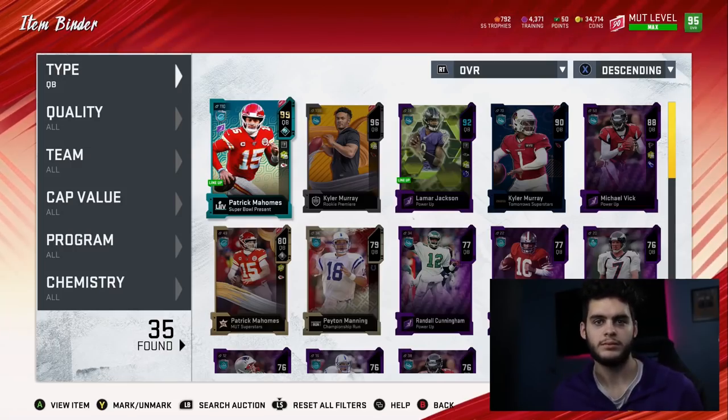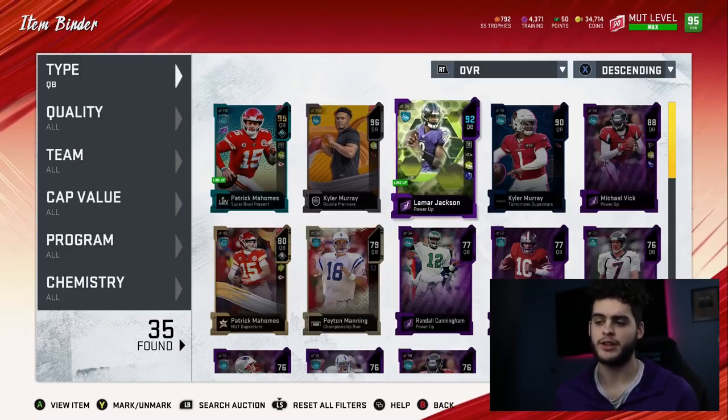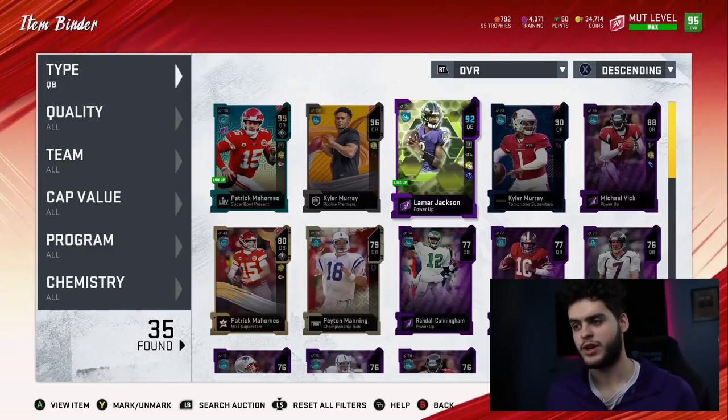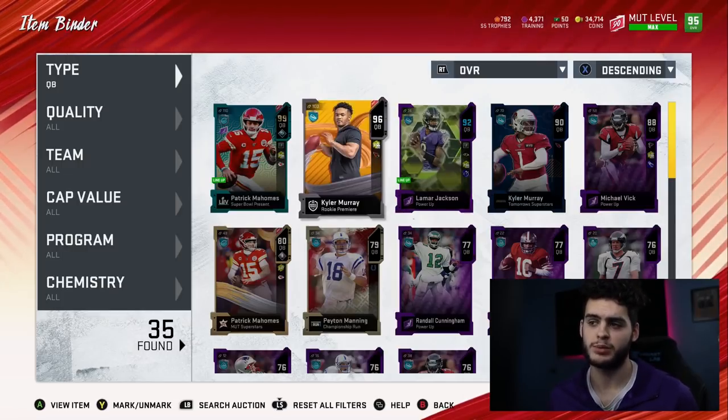Let's head over to the lineup. Starting off at quarterback — quarterback is actually fine, we didn't have to touch him. We have Patrick Mahomes, 99 overall. Now originally my initial goal was always to have Lamar Jackson as the endgame quarterback, but it never really panned out because his LTD card goes for like 3 million coins. When he gets a redux card, I may pick him up if he goes to the right price, but even with a redux card he probably still goes for like 800 thousand to a million coins.